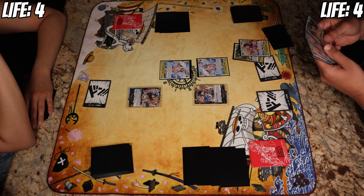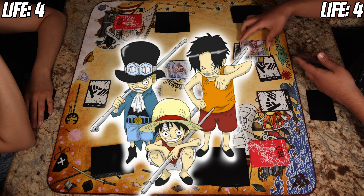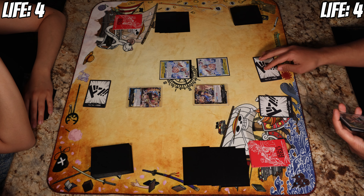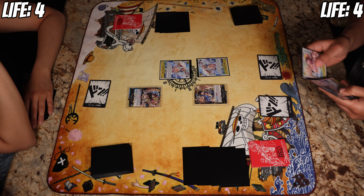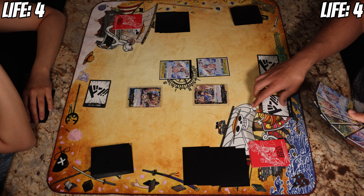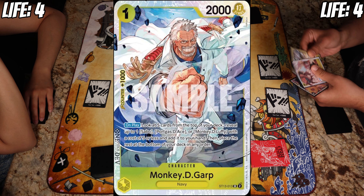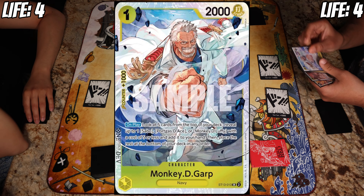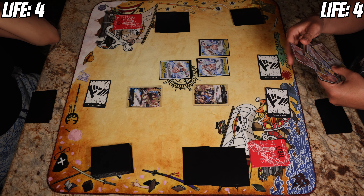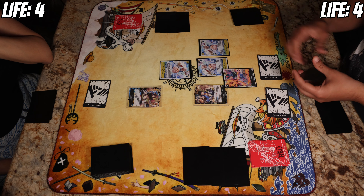Monkey D. Garp gets us a Sabo, Ace, or Luffy. I'm looking at my hand trying to figure out which one I want, and I was missing the baby version so I added Baby Ace to my hand. With these decks you want to have the pair — the baby version and the big version. I'm going try-hard here, looking for all the pieces to the puzzle.